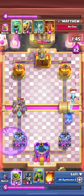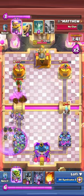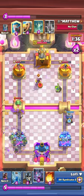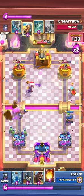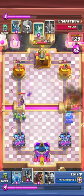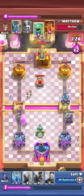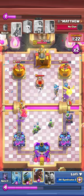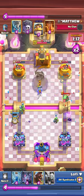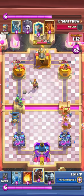Minion horde right on top because they're gonna graveyard obviously. Spear gobs just to counter the graveyard - he doesn't have enough elixir for tornado. I also did not take that baby dragon hit - I surrounded them with bats. I killed the ice golem because my evo mortar is on board. If that was a normal mortar I would not have fireballed the ice golem and baby dragon. I always try to kill the baby dragon with my minion horde because otherwise it doesn't get value.